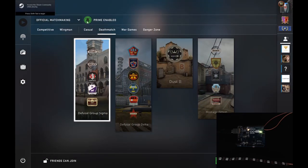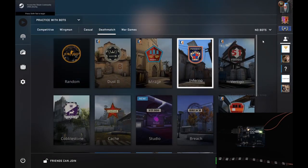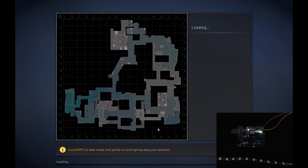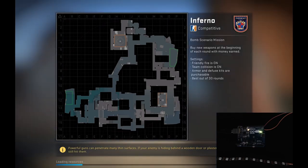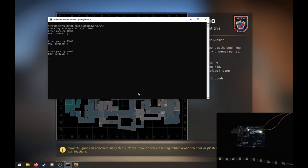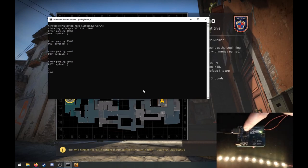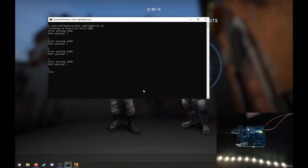Let me just real quick start a game with bots. Now we'll load up a map. The system is configured in such a way that we get game state information every five seconds, and you will see the RX LED on the Arduino lights up or blinks every five seconds.